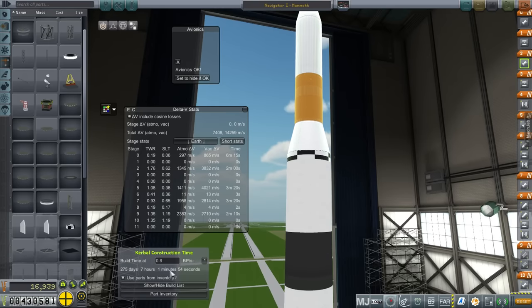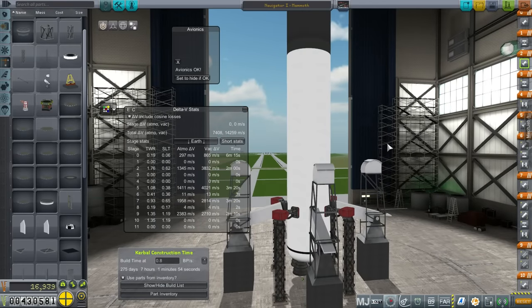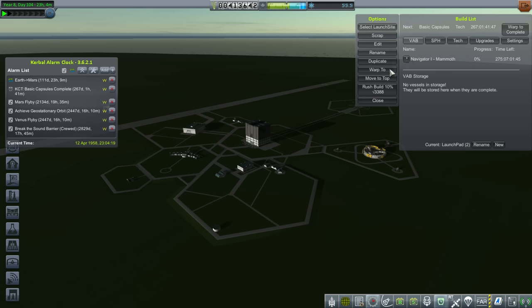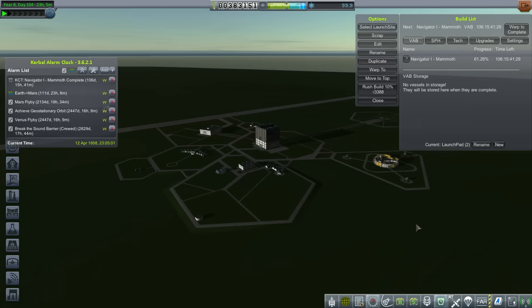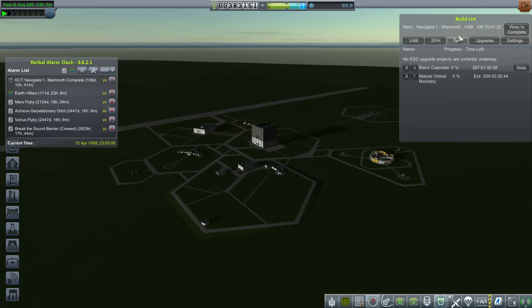The rocket has a 1.19 thrust-to-weight ratio, so it's going to be a patient burn to start off. I've used both types of clamps for redundancy. We have plenty of delta-v: about 9,500 on the three launch stages, and then still 4,600 for Mars. It's going to take too long to build though — we need it done in 111 days. Rush build costs 3,000 and I'm willing to spend down to 300,000 in funds. That was costly, but now it's before the transfer window.